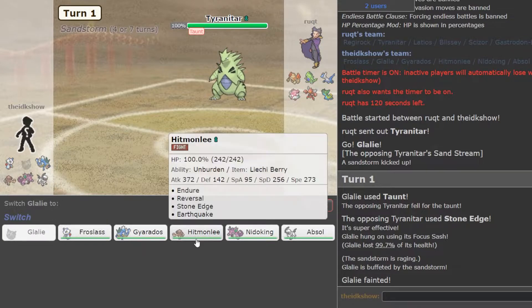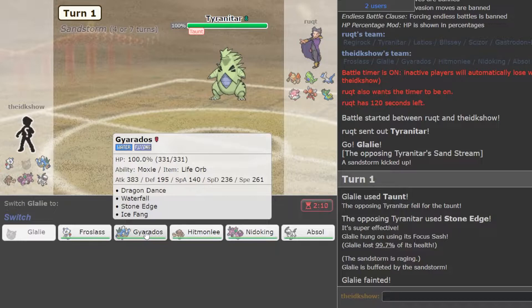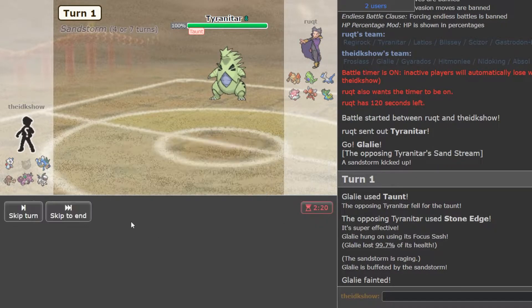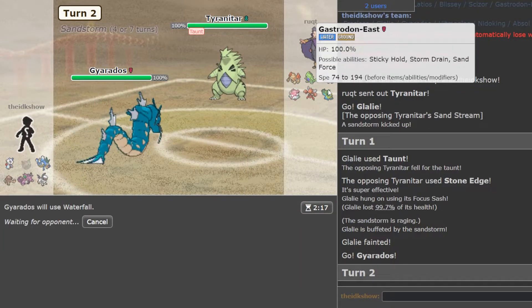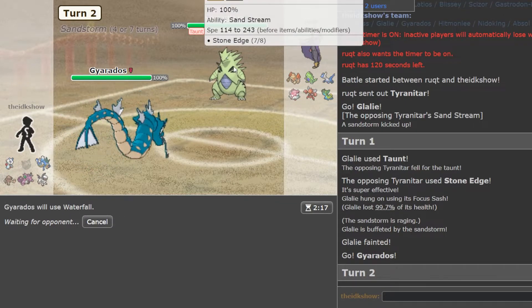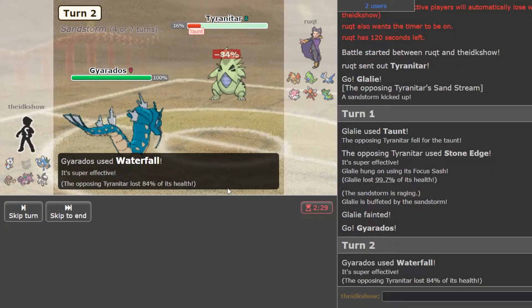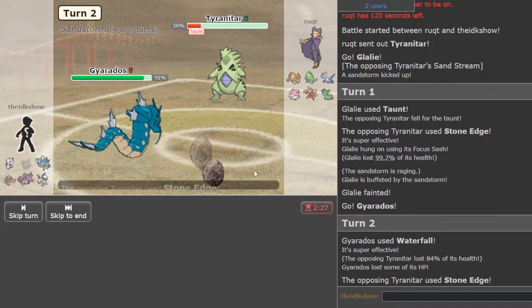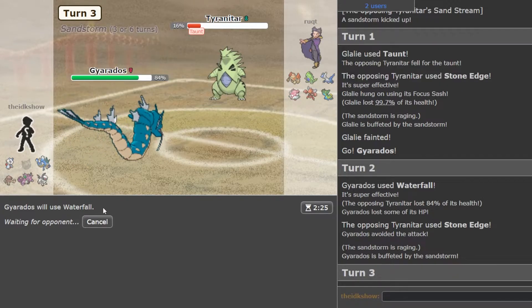I don't think I'm going to be killing with Earth Power, so I think the play is to go into Gyarados and go for Waterfall. I know he's got Gastrodon that could probably just absorb it, but this thing's pretty scary and I don't even think it's going to KO it. So just good to get as much damage off as I can. And we get really lucky! I'm just going to Waterfall again though.